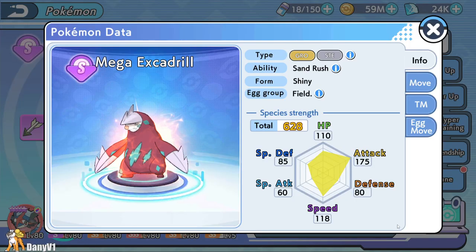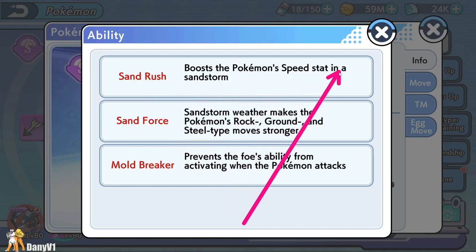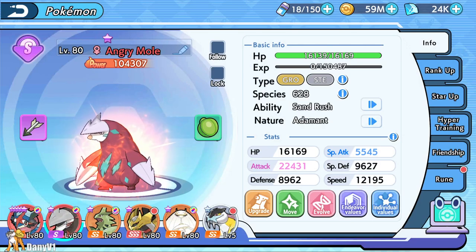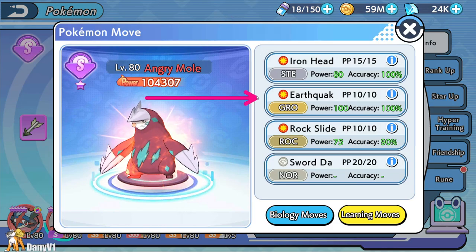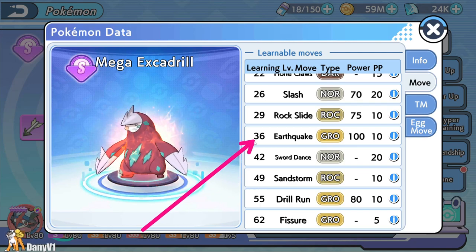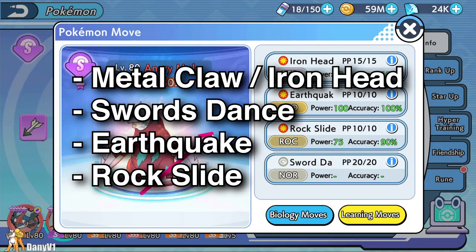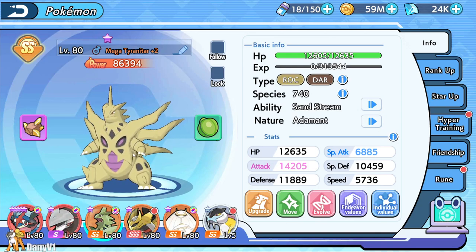Last but not least, one of my personal favorites: Excadrill. Shiny Mega Excadrill has an amazing 175 Attack and 118 Speed. The defenses are kind of average, but that's not what makes this Pokémon amazing — it's the ability Sand Rush, which doubles Excadrill's Speed in a sandstorm. I left this Pokémon for last because you usually need a second Pokémon to summon the sandstorm, since you don't want to waste a move slot on it. If you must, you can run Sandstorm, Earthquake, Swords Dance, and Metal Claw as a free-to-play moveset. Ideally, go with Iron Head, Earthquake, Rock Slide, and Swords Dance. You can also use Axe Scissors or Shadow Claw instead of Rock Slide.